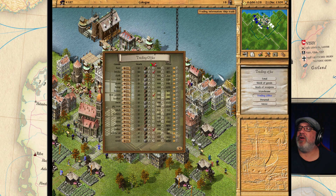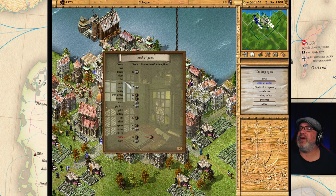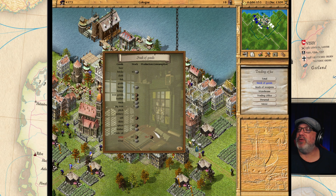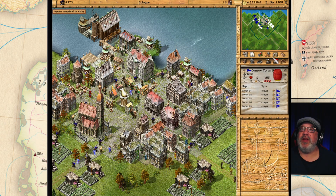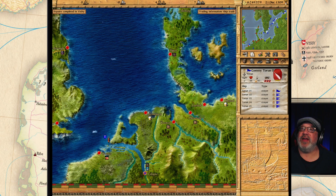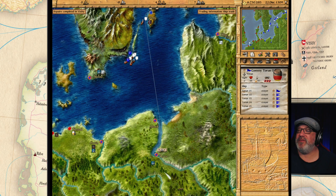To do that we need to bring more items here - we're running out of beer, fish, grain, some of the most important things, although the town is growing anyway. You can see the Torum here is full up, that is a problem. So the next ship is going to be for Torum.